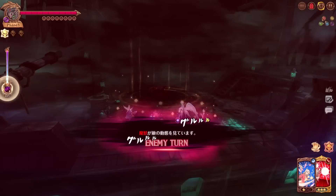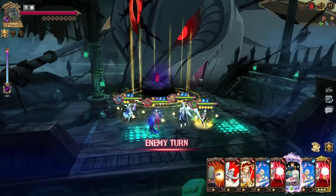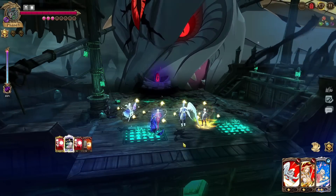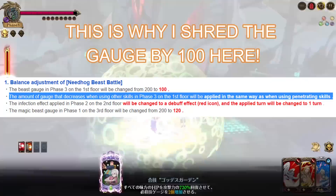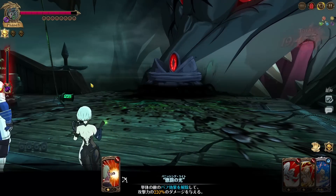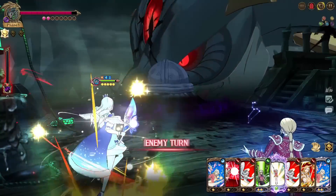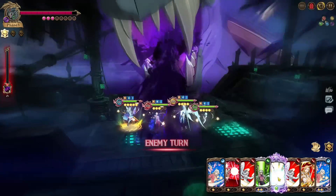Let's see how much gauge shred a regular rank three card actually does on this phase. We do that, this, and that — and wow, a rank three card regardless of type actually shreds the gauge completely! Wait, that is a really good buff — rank three cards no matter what will always 100% shred the Nidhogg gauge now. You don't even need a pierce character to instantly shred the gauge; any character with a rank three skill can do it.